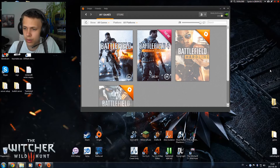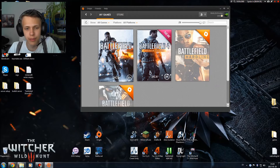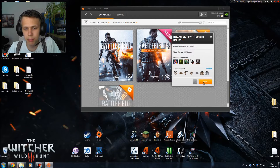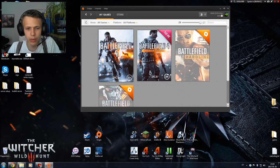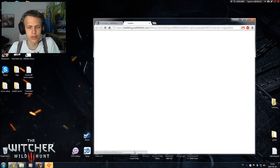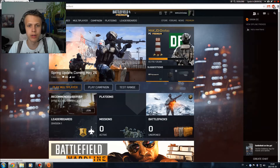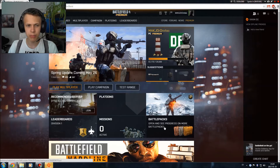So what I did first of all was that I clicked play — actually I didn't click play, I just double clicked the Battlefield 4 icon right here. Let me do that and show you what happened. So this is what came up — first of all, I didn't have the premium here, I had zero battle packs.